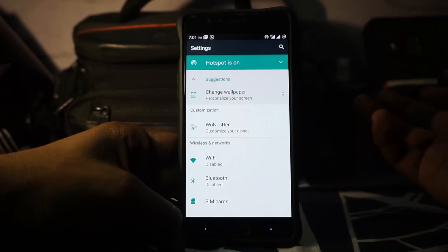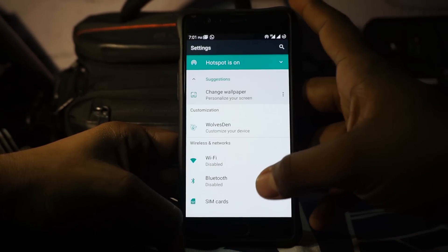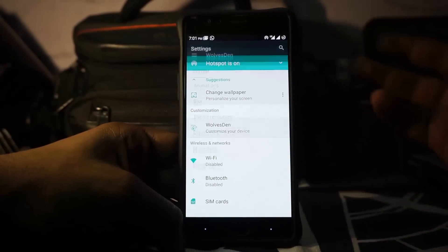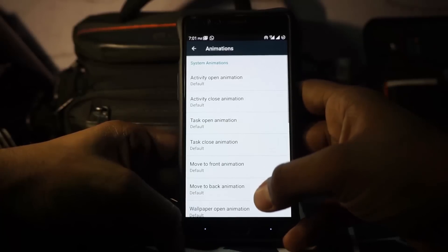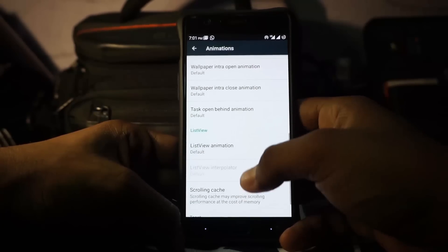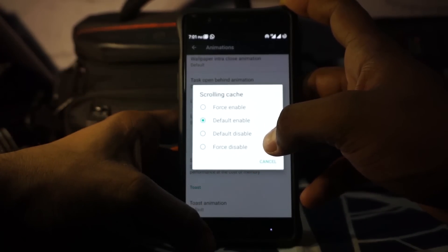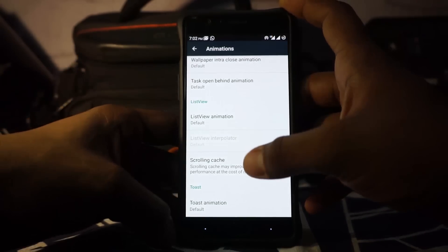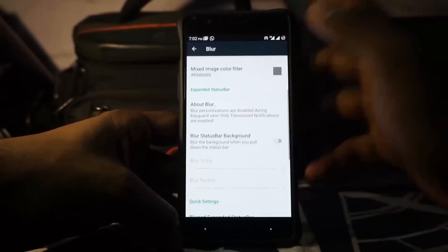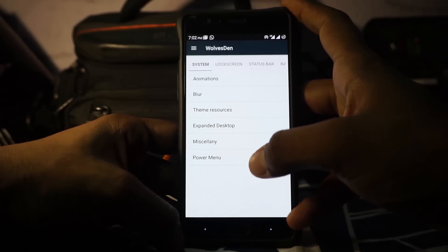Validus is their feature-oriented ROM, so you are going to get a lot of features. All the features are under the first option called Wolves Den. In the system options, you do have animation control from OKP, so you can change pretty much every bit of animation on this ROM. List view animation, customization scrolling preference can be customized to force enable, force disable, and also default enable or disable. Toast animation can also be customized.